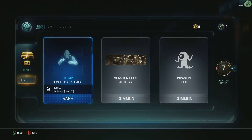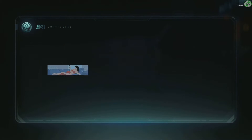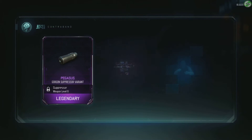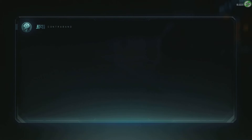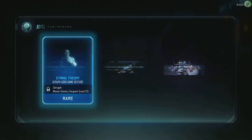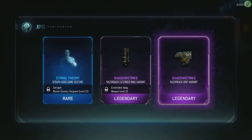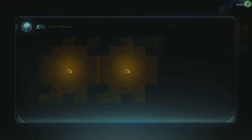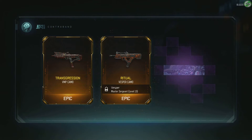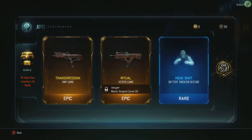Nothing - wasn't even worth it. Seven crypto key bonus. Come on give me something good - nothing good there either. Two shadow strike variants, grip and extended mag. One bundle left, let's go ahead and open that up. Transgression VMP, virtual vesper camo - two nice camos but not what we're really looking for.